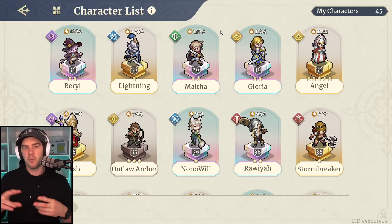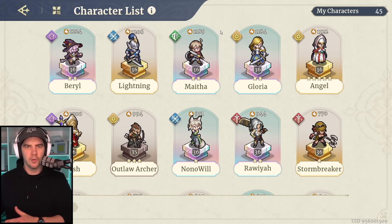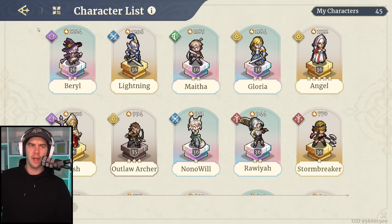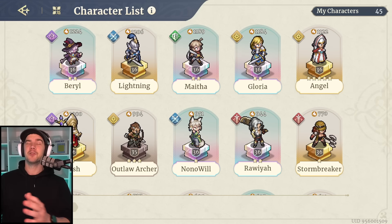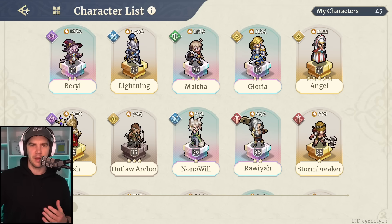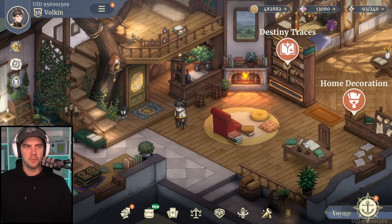I'm only going to use creator rewards to acquire new heroes to bank content. Every other game I've played, I always make an alt account to dump creator rewards onto, but this game is just way too time intensive for me. I wanted to keep everything honest with you guys because people always ask in other games. In this one, I feel it's evenly balanced — I can still showcase free-to-play type teams while just acquiring extra units so I have more content to make.